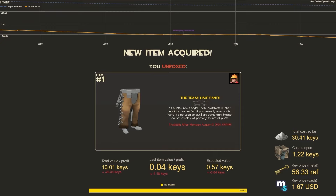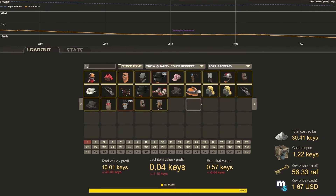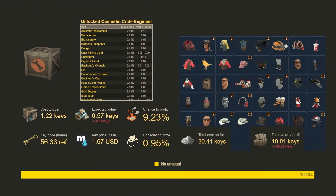So another video request, another unsuccessful set of unboxes. We got all craft hats except for Strange Danger and the Partners Pompadour — not a lot to write home about on this one. Our total cost was about 30 keys and we made back 10 keys, so we did worse than expected. We expected about 15 keys back. So yeah, we're losing 20 keys today, but that's okay.